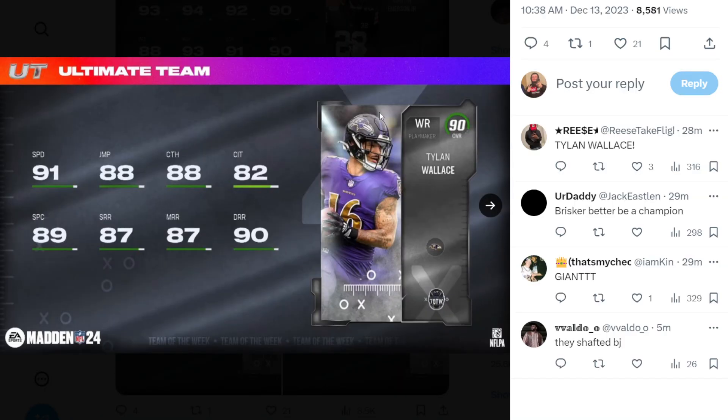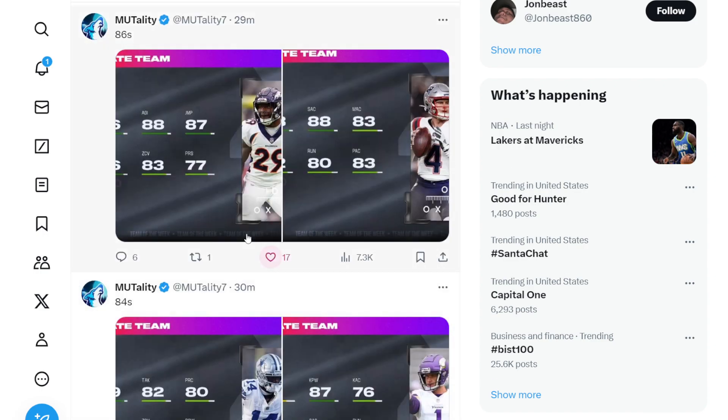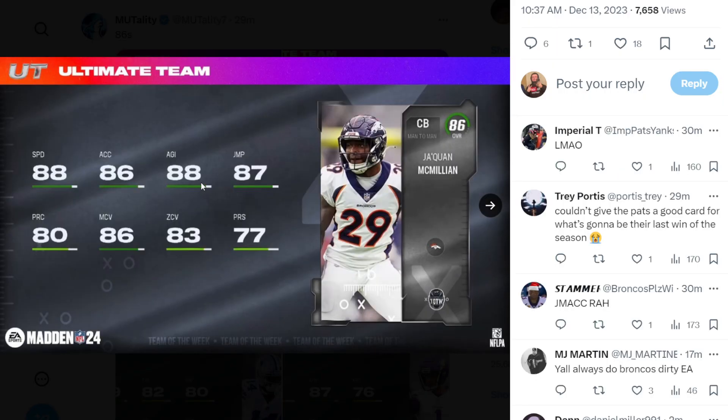We also have Tylan Wallace, who actually had a punt return again in the Rams game that actually won them the game — so huge upgrade for Tylan Wallace. B.J. Hill actually had an interception in that Colts game. The ball got hit out of Gardner Minshew's hands and it landed straight on the stomach of B.J. Hill, who got the interception — first interception of his career, actually, which is awesome.